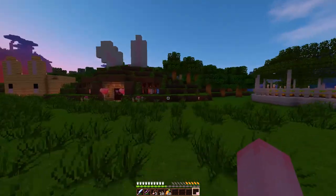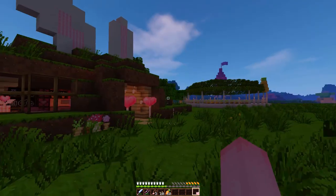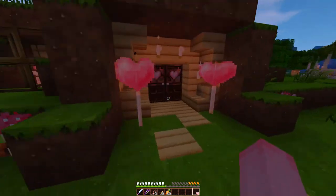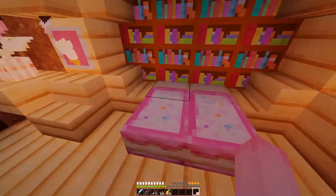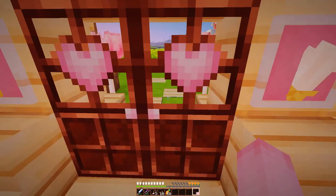We head inside the bunny home — we should probably go sleep. It's getting quite dark, let's just go inside and sleep away the bad dreams. Let's go to sleep.